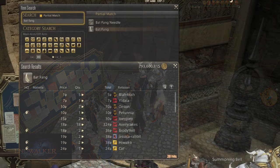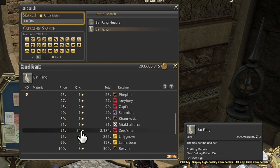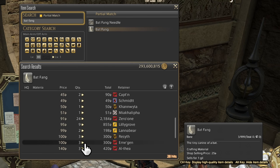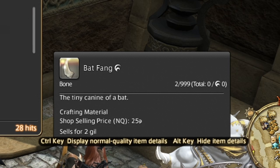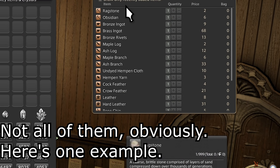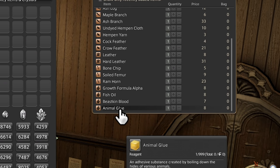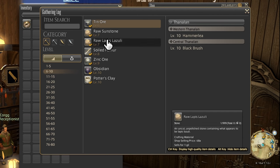Let's start with paring down your inventory. Let's look at bat fangs as a prime example of something I've seen a lot of people ask if they should keep. Two major red flags to consider: first, if you try to sell them on the market board, some people actively sell these for one gil. Second, there's a shop selling price listed — for the one time you actually need bat fangs, you could just go to one of the crafting guilds and talk to the guild supplier. They sell them for a pittance and you never need more than a few. Holding on to these super cheap, super easy-to-obtain items is just wasting space.